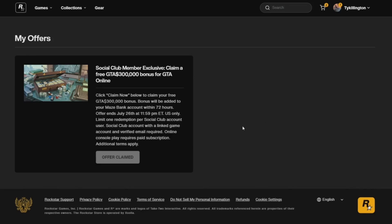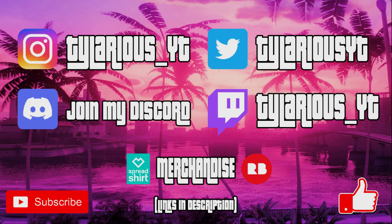Just check your Maze Bank account once you're in GTA Online and you've got 300 grand right there. I think this is Rockstar setting up for something — this is a precursor to get everybody back active on Social Club for a brief moment, just to make sure all their accounts are set up. Nonetheless, it's a quick 300 grand, so make sure you guys take advantage of that.